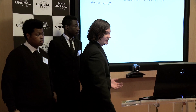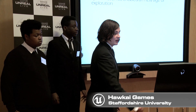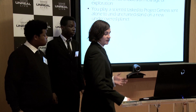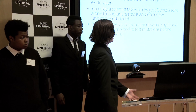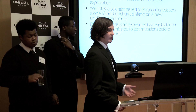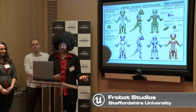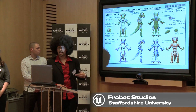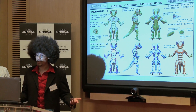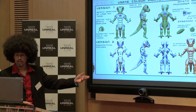Project Genesis is set in a time where space travel has enabled a new age of exploration. You play a scientist sent alone to an uncharted island on a new planet. Project Genesis is an experiment where four new genes are combined to test mutations before trying them on humans back on Earth. The game is a third-person action adventure based around the main character Eugene — Unique Genetic Extractor — who has been enhanced through epigenetics, giving him the unique ability to alter the genetic structure of each of his limbs and torso individually.